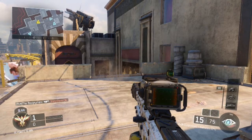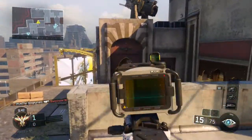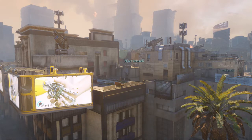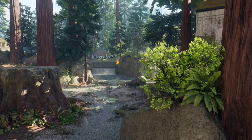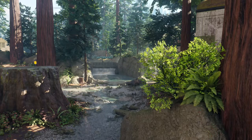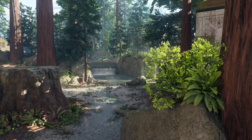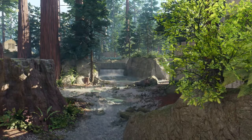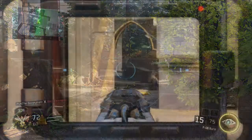So I decided to test it again, this time putting more distance between the camera and my character shooting. This confuses me because the loudest gun in the game, the SVG — you put a suppressor on it and it greatly reduces the sound of the shots, and I'll show you that here.